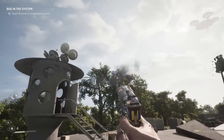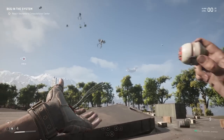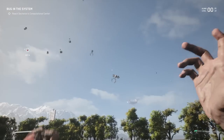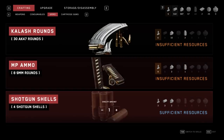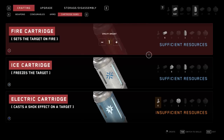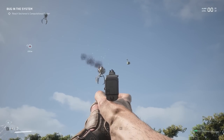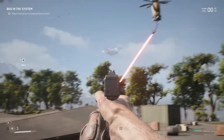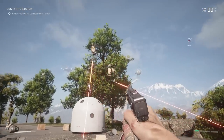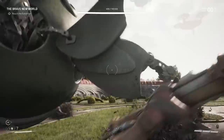Basically, ammo is your last resort — if you're in a tough situation, that's when you pull out the shotgun or whatever heavy weapon you like. You can craft ammunition, and the further you get in the game, ammo becomes less of a scarce resource. But while exploring, it's better to use weapons that regenerate automatically. You don't want to pump all your shotgun rounds into general trash mobs and then need it for a boss fight that's just around the corner.